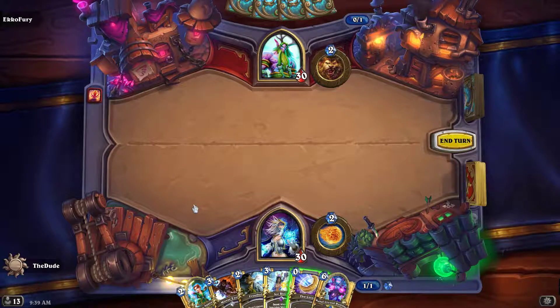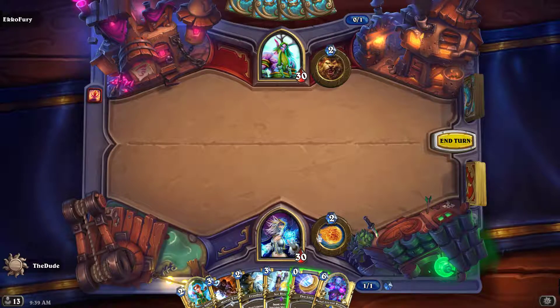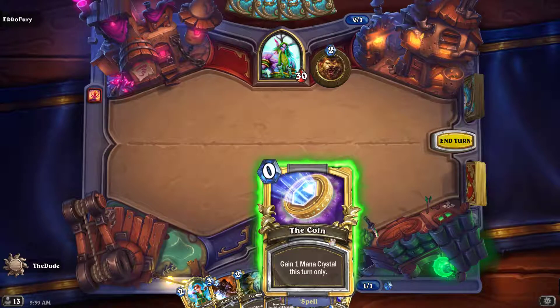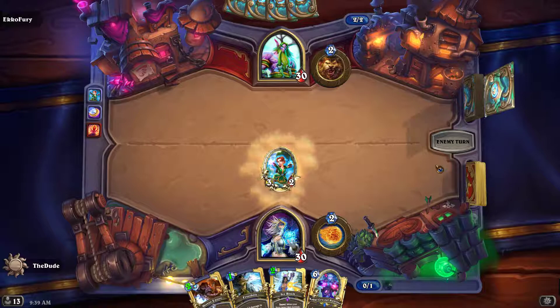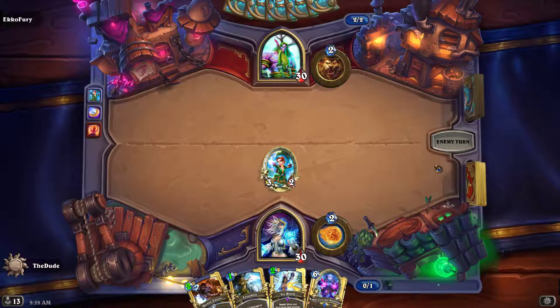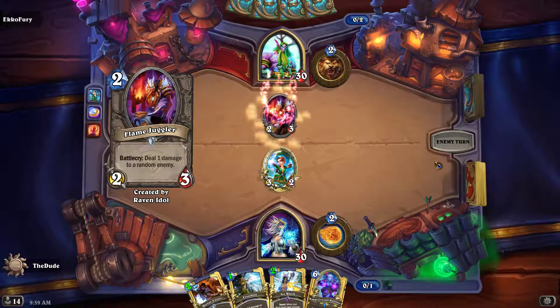So what are we going to start with here? Do we bust the sorcerer outright out of the gate? The sorcerer's going to die off to a lot of cards. But let's go ahead, let's give it a whirl, folks. We're hoping to throw out ice blocks next turn if we can — that's kind of the hope. But we'll frostbolt something if we have to.